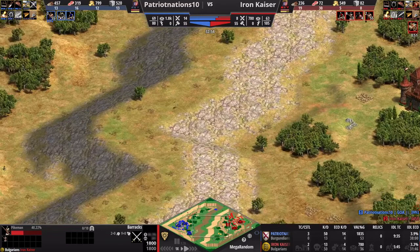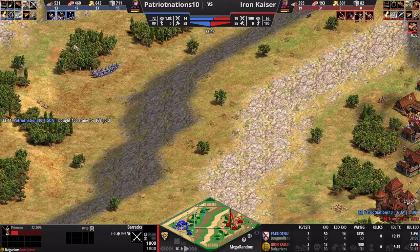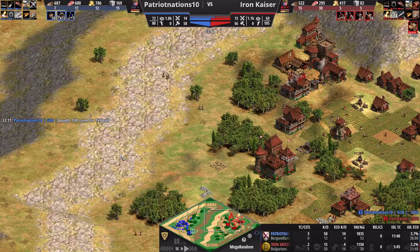I'll go heavy into Pikemen because that's all he's doing — he's not mixing up his strategies at all. The Burgundians are kind of a one-trick pony: their thing is cavalry, that's their bonus, that's what they're good at. Now, they do have options — you can go Archers or Infantry with Burgundians. With every civilization, even a one-trick civ still has options. You are not locked into one strategy, but all of the Burgundian bonuses are tied into their cavalry.